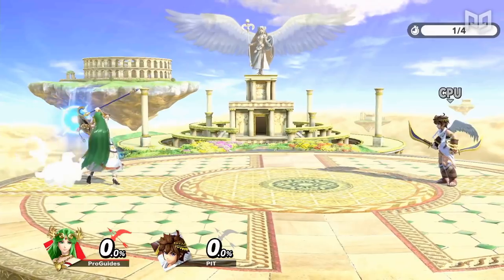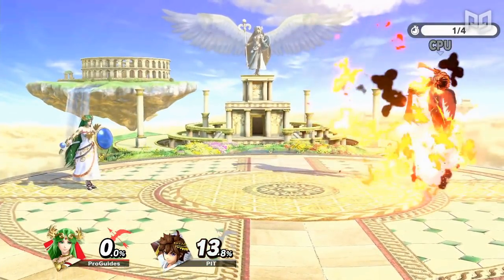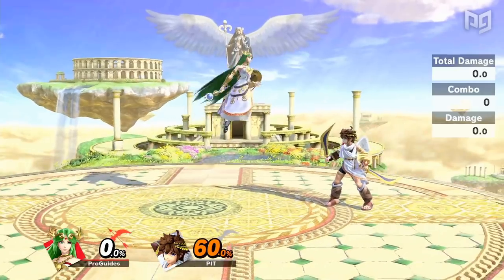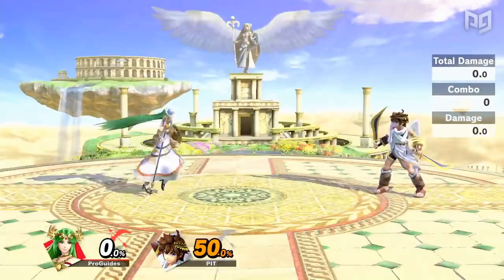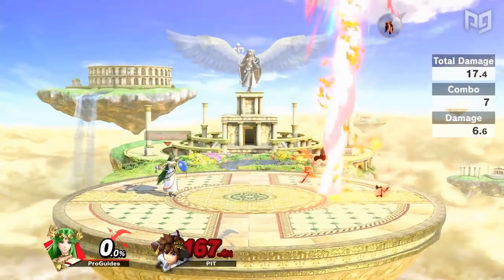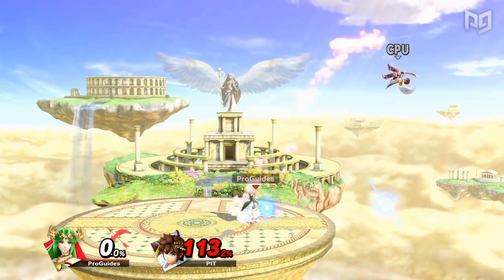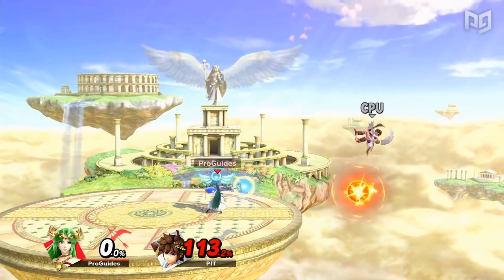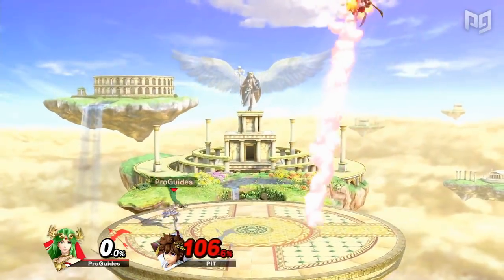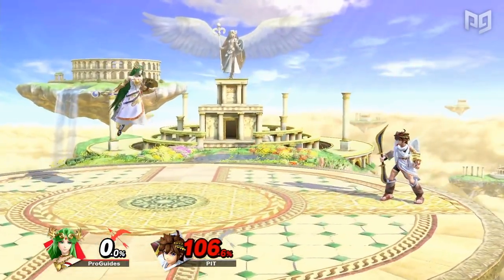As mentioned before, Palutena's new side special is Explosive Flame. Explosive Flame spawns a multi-hit ball of fire at either close or long range, depending on the left stick input. This move can be comboed into, out of, and also KOs at average kill percents, making it risky to camp or run away against Palutena. She can also use Explosive Flame to pressure offstage opponents from a safe distance, often forcing an air dodge or jump. Palutena's ability to cover great distances with a large, deadly projectile makes her neutral and advantage state even more suffocating, yet safer.